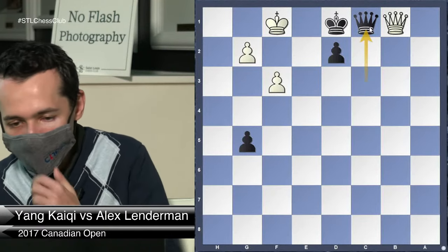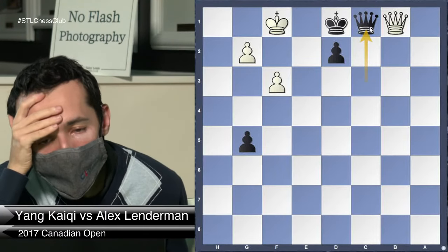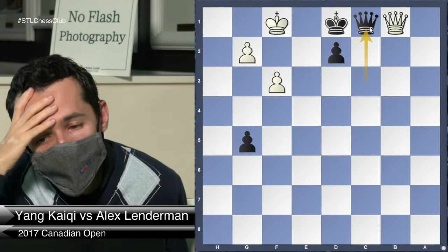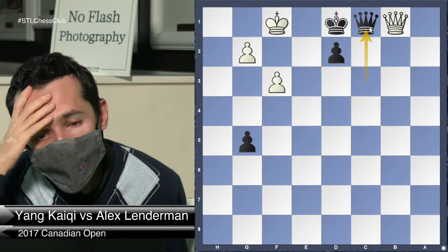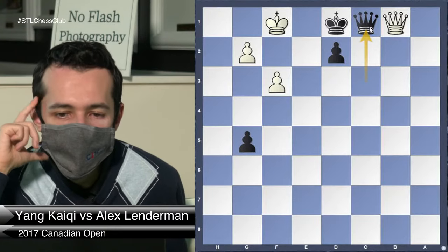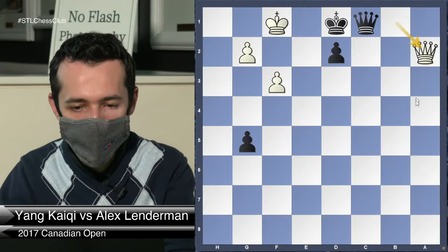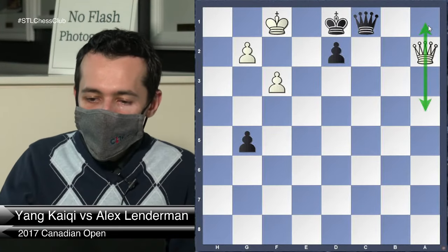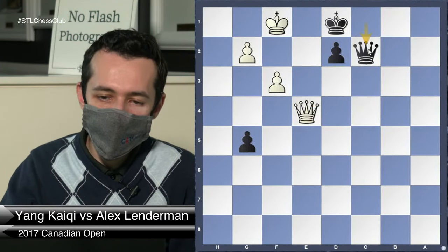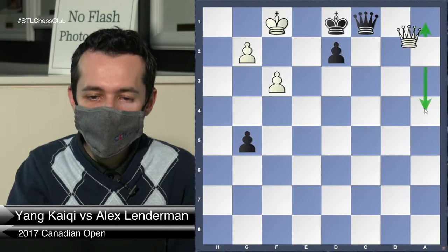How does White make a draw here? Queen a2 is correct because that threatens Queen a4 and then Queen a1 — and I cannot get out of checks. Every other move still gives me chances: Queen d3, Queen c2, Queen e4, Queen c2. But after Queen a2, Queen c2 does not help because there are still checks. So Queen a2 is the key move.